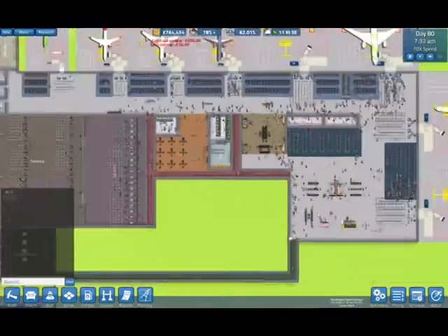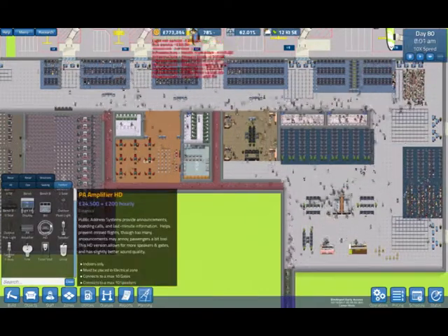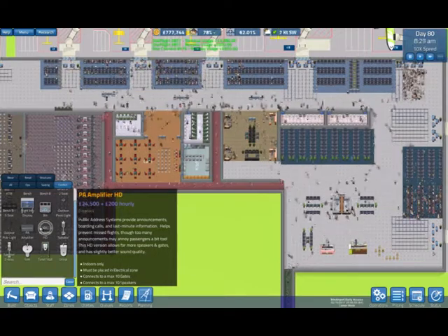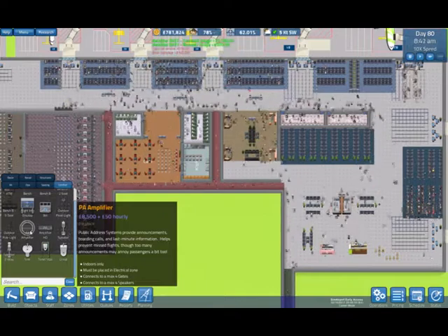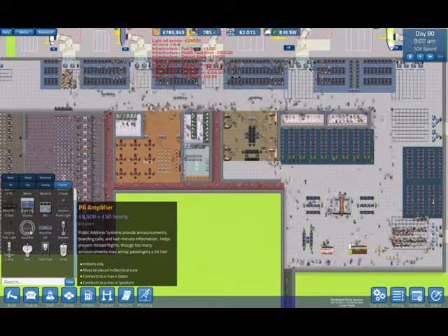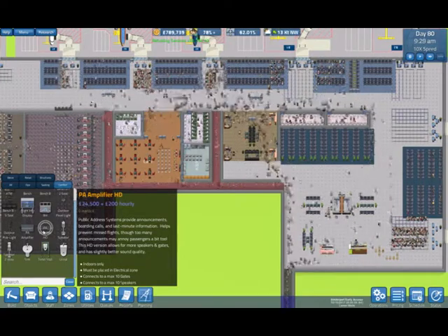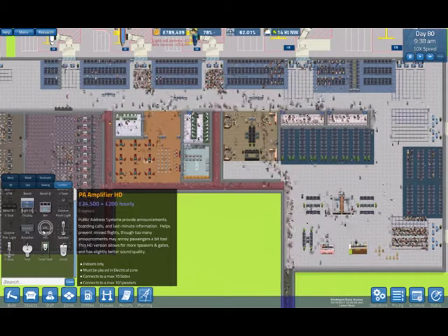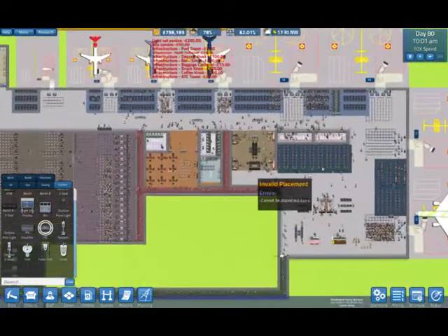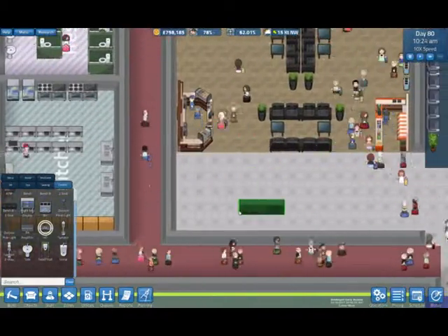Let's close that and let's put the PA system in. First of all I think we need to look at objects. So we've got PA Amplifier HD and just the normal one. This one - public announcement address system - provides announcements, boarding calls and last minute information, helps prevent missed flights. But if there are too many announcements it may annoy passengers a bit. The HD version allows for more speakers and gates, and a slightly better sound quality. Well let's do that then. I think this needs its own little room.